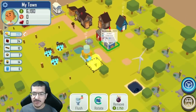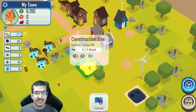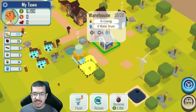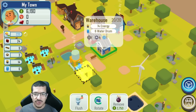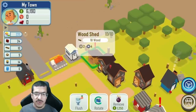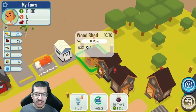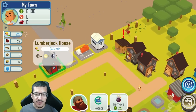I have over 50,000 cash so I have enough to build the lumber mill. I've also collected plenty of energy and water drums. Once this finishes building it's going to take one water drum, two energy, and five wood for every lumber I make. Lumber is also going to go into the woodshed so I need to make sure I have enough space there.